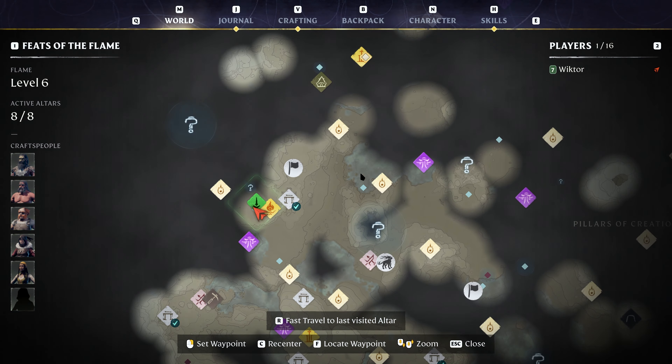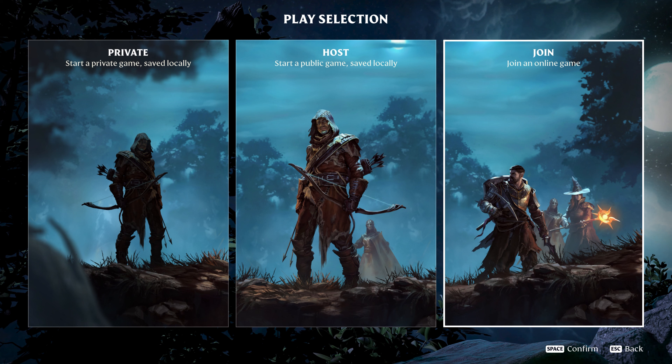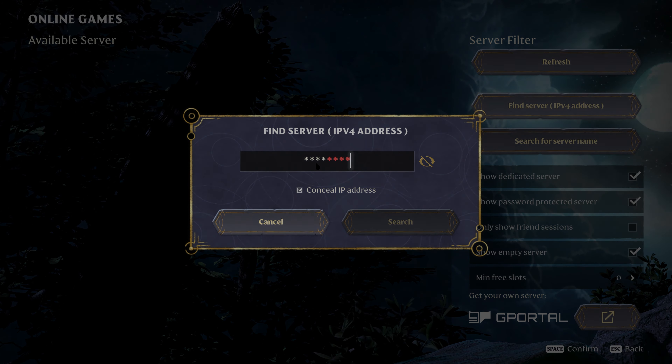Simply point them to the specific area you want to meet up on the map. And lastly, for those struggling to find friends' servers, worry no more! You can now locate servers via IP address, with an added feature to conceal the address for those of you that stream, so that Dark Sasuke will not raid your base while you are out on an adventure.